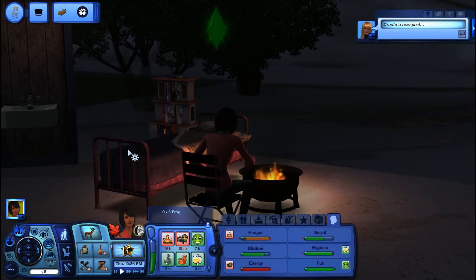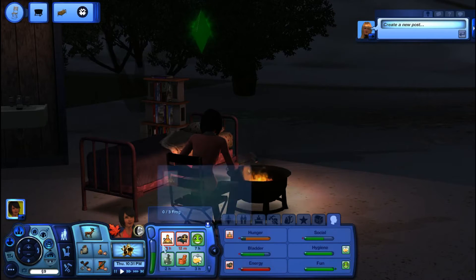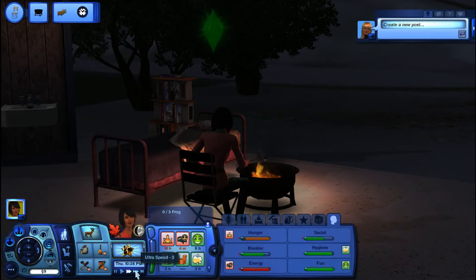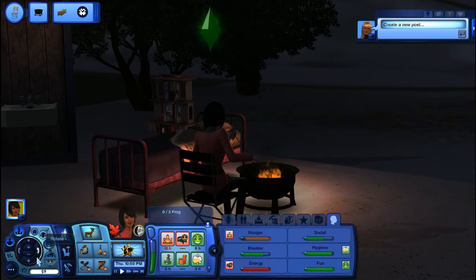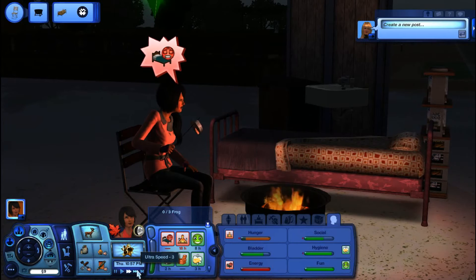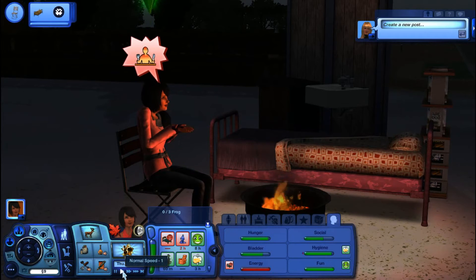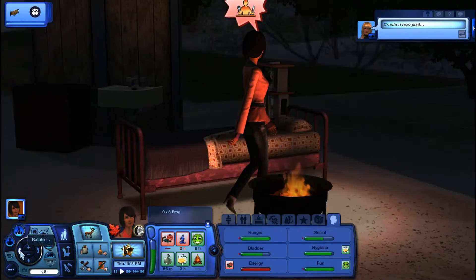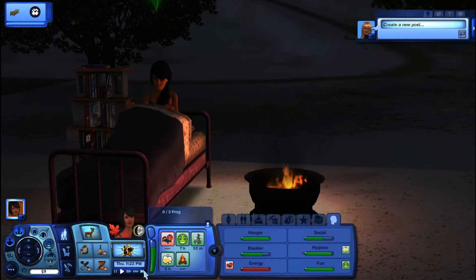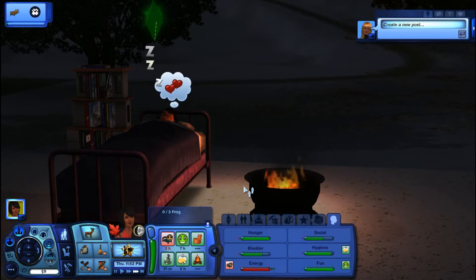When she's done, we're going to go right to sleep. She gets the cozy fire moodlet from the warm fire — she won't get that cold moodlet anymore, and she won't freeze. Now she's going to eat it. She's got a nasty face; she's not really liking it too much. But you know what? This is what she's got, and if she's hungry she's going to eat it. It puts her hunger all the way up — not like the quick meals. I'll come back when she wakes.